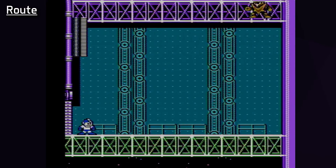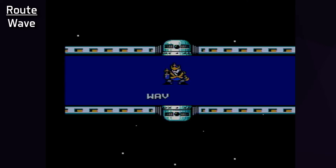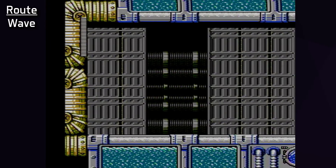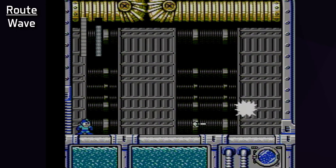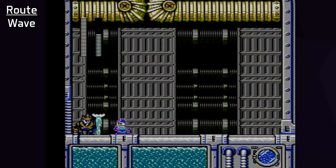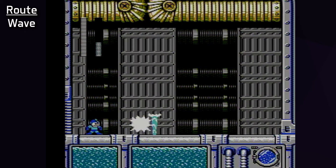The routing for Mega Man 5 is fairly simple. Super Arrow is so powerful as a utility weapon that having it for the majority of the game makes sense, and Star Man is easily defeated with Mega Buster only, so Star Man should be done relatively early. I decided to do Wave Man first. Wave Man's stage has a short intro, then is mostly a boat section where sub-weapons don't have much value, so it makes sense to do it early. Using Wave Man's weakness, Charge Kick, is a very bad idea because Wave Man's water wave will break Charge Kick's invincibility, so he must be fought with the Buster. Getting an auto-scroller out of the way early on is the best, so it makes a lot of sense to start with Wave Man.